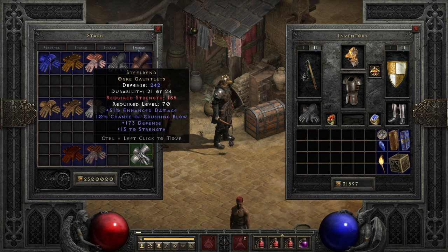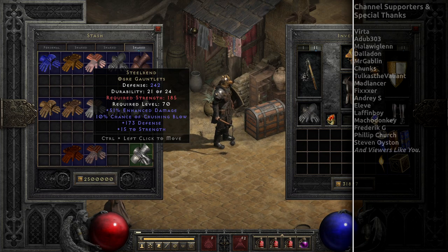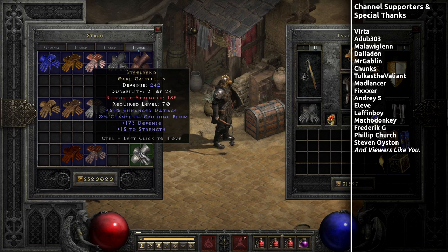And that's the Unique Gloves. Much like the Unique Belts, there's a lot of competition between these and their set item counterparts, as well as rares in terms of what's best in slot. But it's best not to dismiss the Uniques in this slot, since there's a ton of good options for almost every type of build that you can only get from these Unique Items.